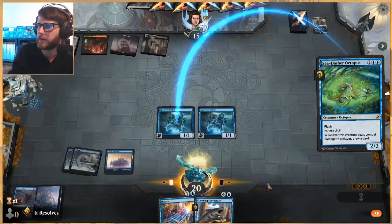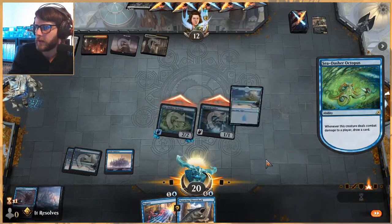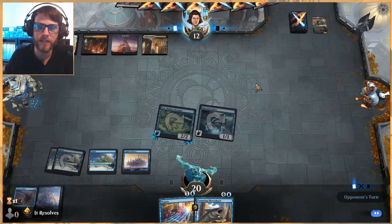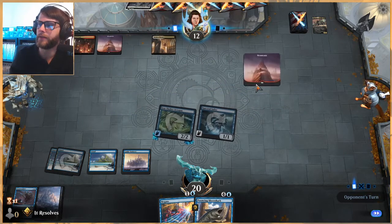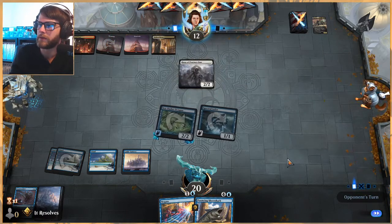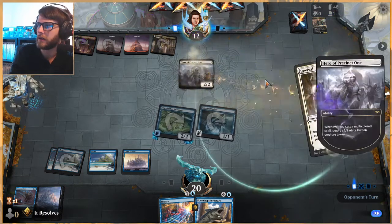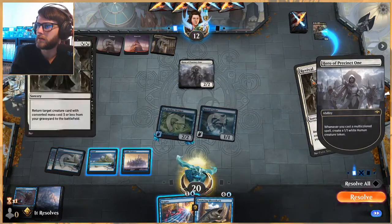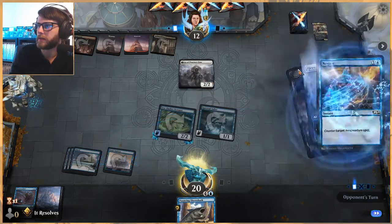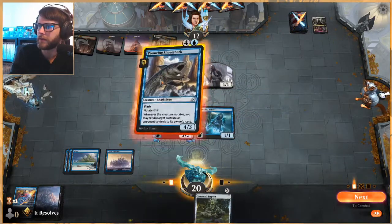We'll go ahead and do this now because we do need to draw some cards — we're a little short on land. One good thing about the deck we're against is they do not tend to have very many fliers, if any at all, so hopefully we can just keep bouncing things and keep things moving forward. We've got the Negate up against any removal piece they may have, so we're going to do that. They do still get a little 1/1 here but that's totally fine.